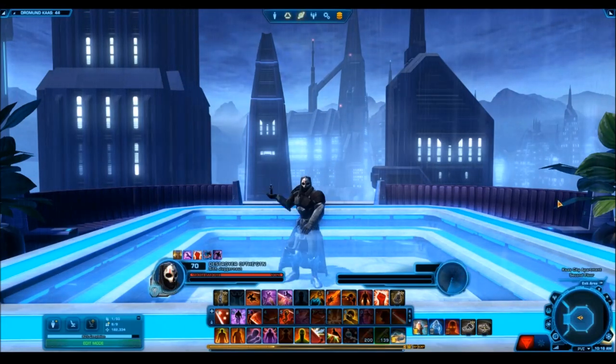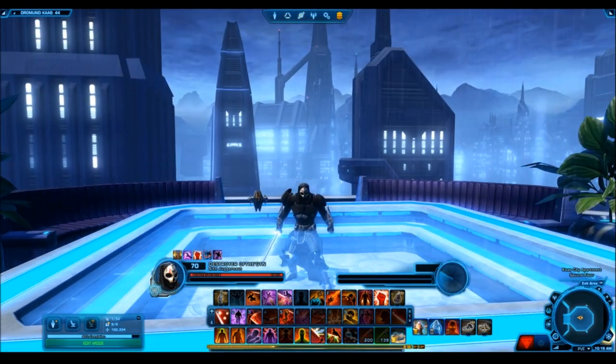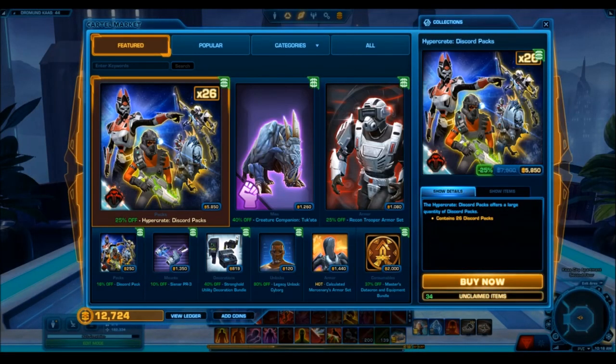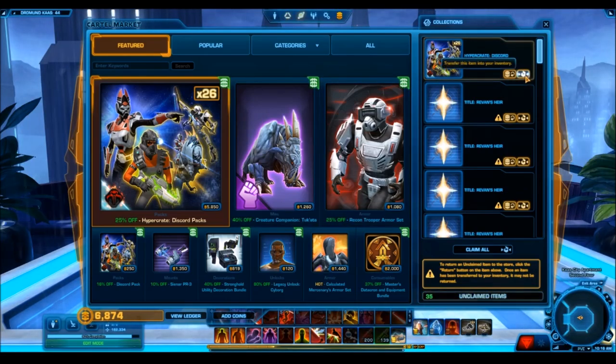Hello everyone and welcome to another Star Wars: The Old Republic video. I'm pretty excited for this pack opening because patch 5.7 is upon us and we have the new hyper crate called the Discord hyper crate. The items were datamined quite a few days ago and I did a video on them. The cartel pack is shaping up to be pretty decent. Just the armor sets are really nice — not the silver stuff, that's crap — but the gold armor sets are pretty nice. The mounts are decent and the companion is good.